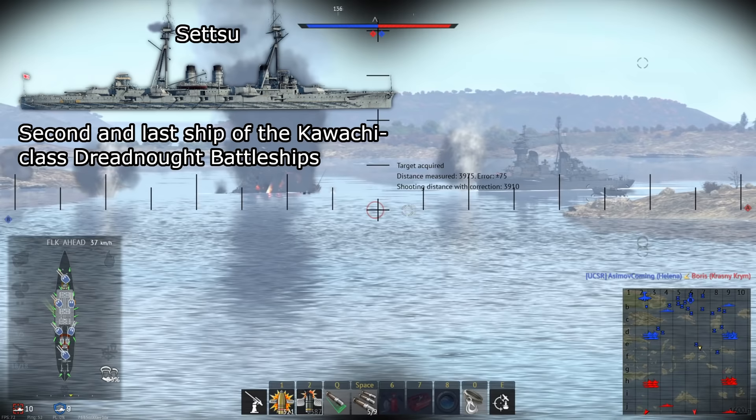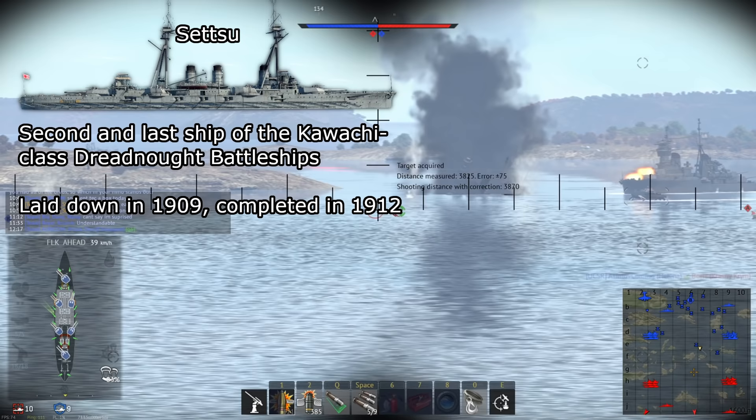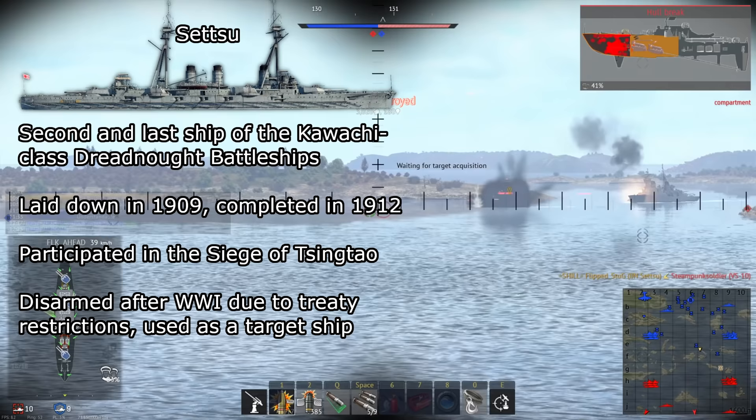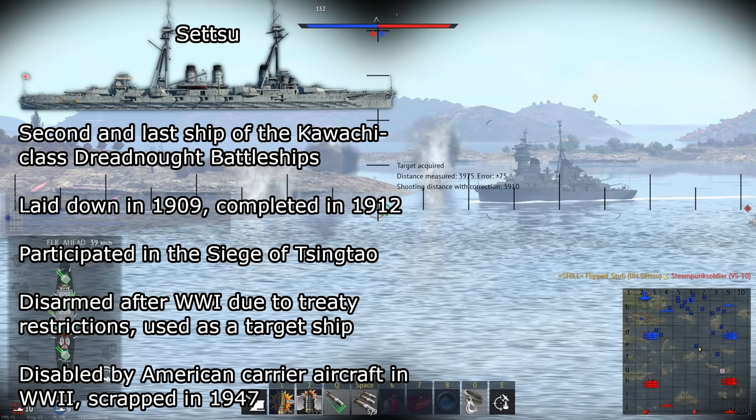Setsu was the second and last ship of the Kawachi-class battleships, a design with a similar gun layout to Germany's early Dreadnoughts. Setsu was laid down in 1909 and finished in 1912. It participated in the Siege of Tsingtao, which was the first time Japanese and German forces engaged each other. After World War I, Setsu was disarmed due to the Washington Naval Treaty and used as a target ship. During World War II, Setsu was crippled by American carrier aircraft and eventually scrapped in 1947.